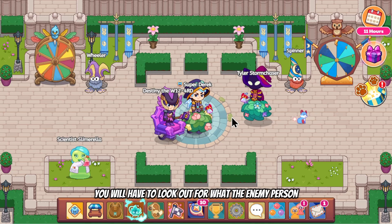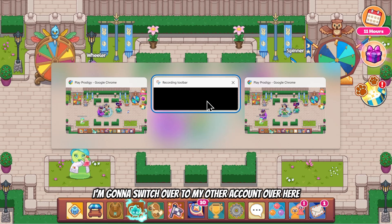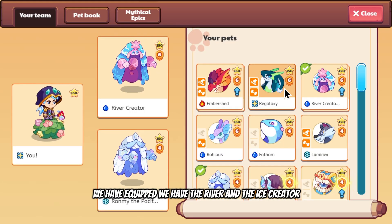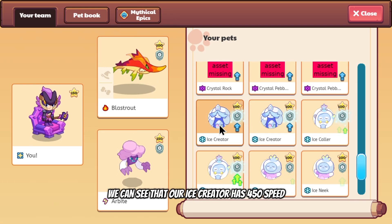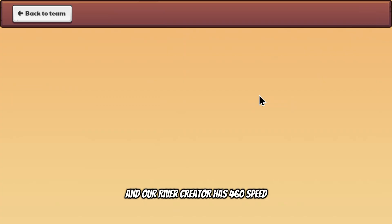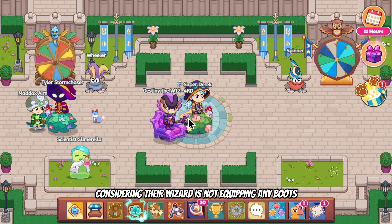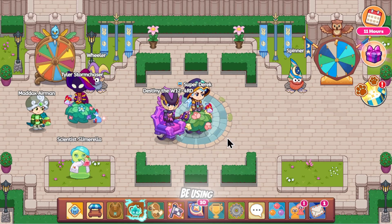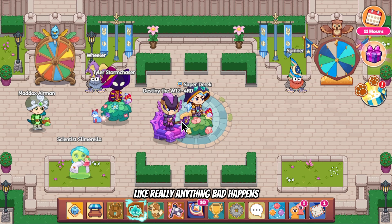The base of this method is using speed. You will have to look out for what the enemy person's speed has. Switching to my other account, we can see the creators equipped: the river creator has 460 speed and the ice creator has 450 speed, meaning the river creator will go first every single time — assuming their wizard is not equipping any boots. That's the base of this method: using speed to force an outcome so we can take out one of their creators before anything bad happens.